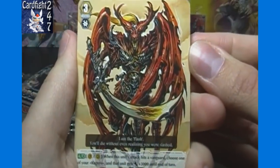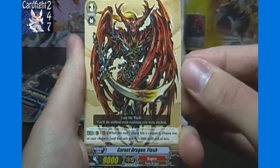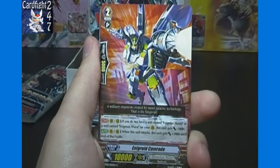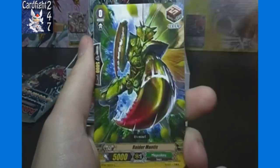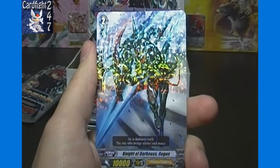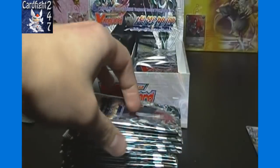First pack: we got Garnet Dragon Flash. In our first box it took until about the last pack to get him and we ended up with three. Also got Enigroid Comrade, Raider Mantis, Abyss Freezer, and single rare Knight of Darkness Rugos. Just a single rare to start off this box — not as good as the previous box.